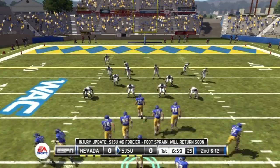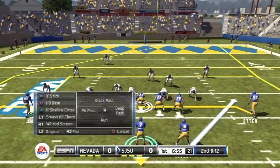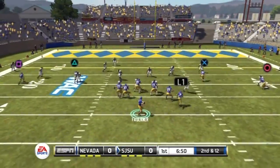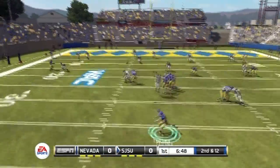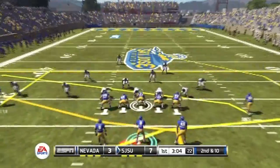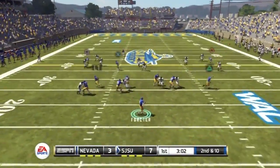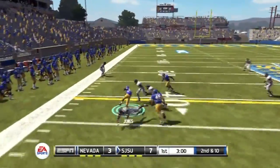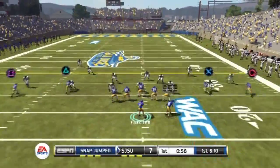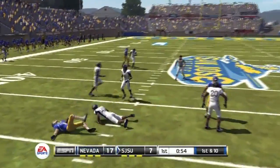There you see Tate Forcier injured — I wouldn't worry about it because it's only a minor injury and he comes back a couple plays later. Faulkner drops back on the smash play, apparently wants the starting job back, and that was a nice play. There's a play action fake, and looks like Forcier's back, so it's good. There's a nice crossing route.